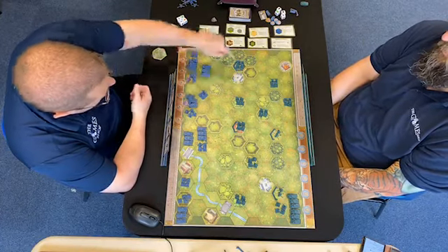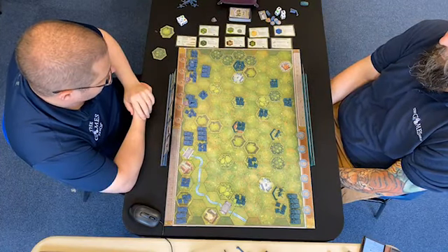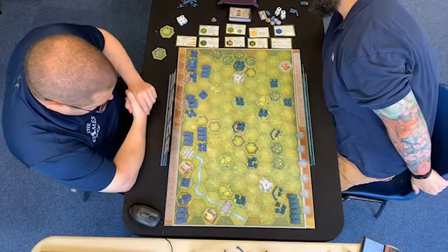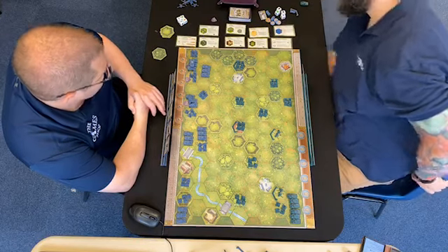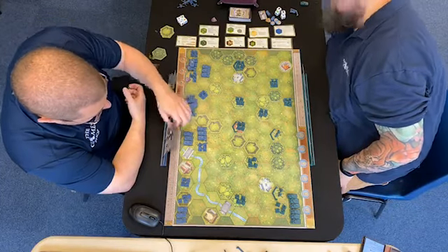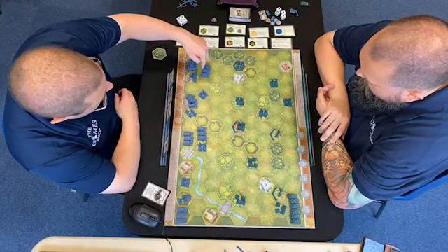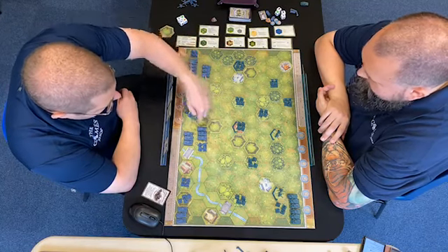This is honestly problematic — I need to kill those guys on that hill, despite having minus 2 dice to do so. I do have quite a lot of stuff, which I'm pleased about. I'm going to start as I mean to go on with an armour assault. I'm going to order 4 armour units: 1, 2, 3, 4.